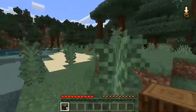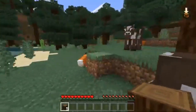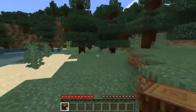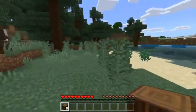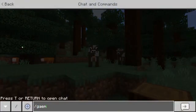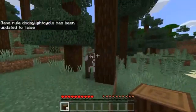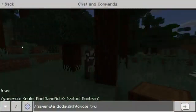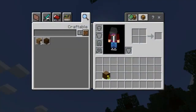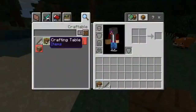So in today's video we're going to actually summon Pennywise at 3 a.m. It's not 3 a.m. at the moment, but we do have time to prepare. I have daytime always on, so let me do gamerule doDaylightCycle false — then set it to true so it actually makes it nighttime. Because if we're summoning Pennywise at 3 a.m., it should be 3 a.m.